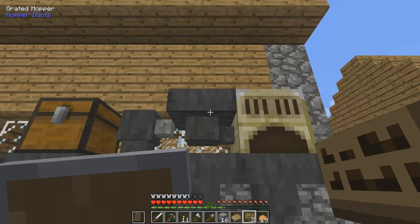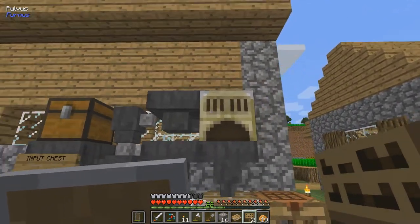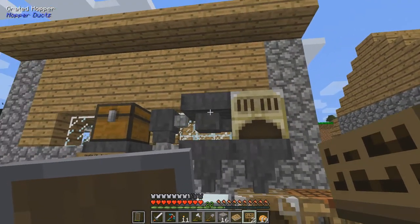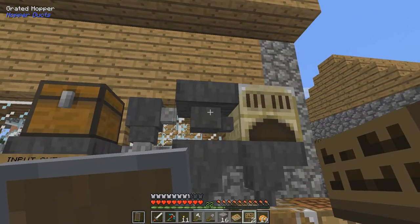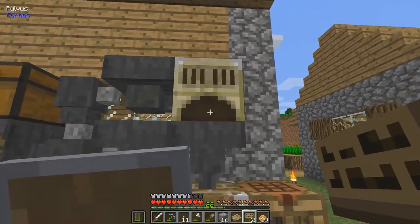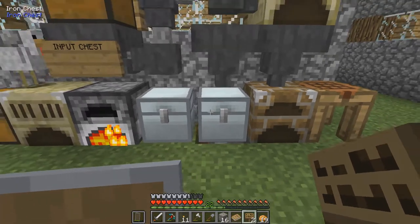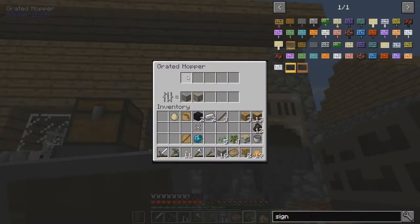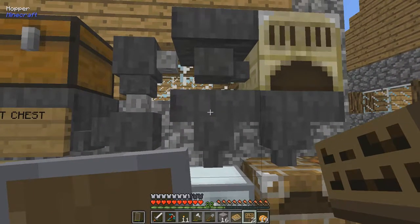And they're pointing towards the polisher. This means that it will push the ores in here and they will be processed and taken down here and processed again and then sent to this chest. But all the other items will stay here and they will be pulled down with this hopper down here.